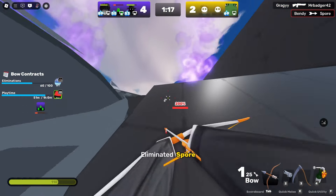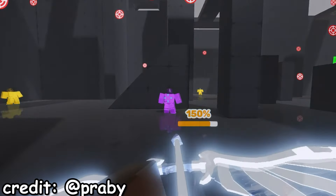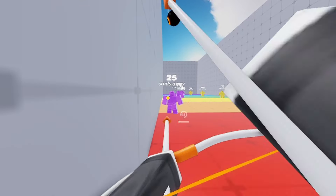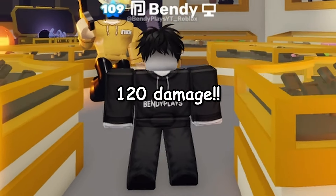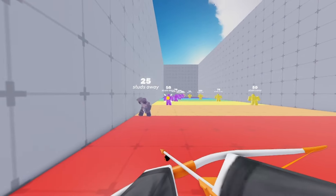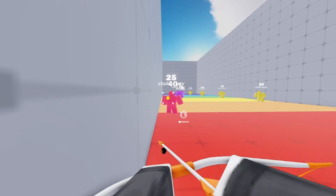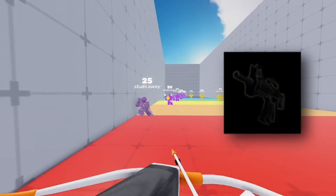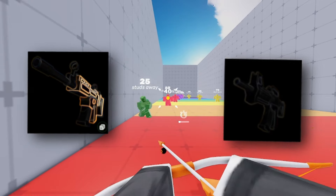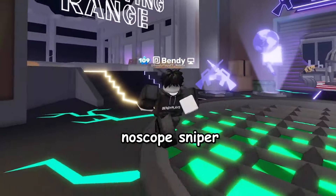Apart from the weird hitbox, you can also use the charging mechanic to your favor by hiding under cover, then hitting crazy shots that can deal up to 120 damage. The Bow is definitely a good weapon if you're used to heavy hitters with a low fire rate, like the Shotgun, Sniper, or RPG. I would describe this weapon as a slightly softer hitting, faster firing, no-scope Sniper.